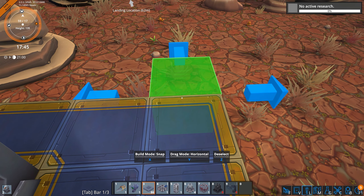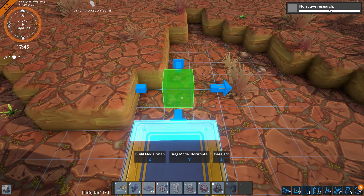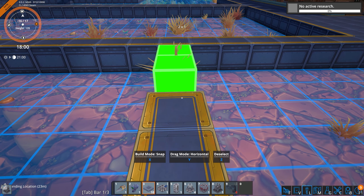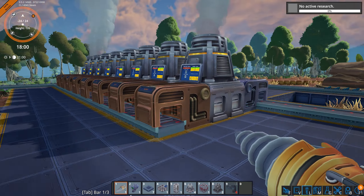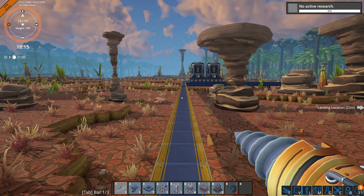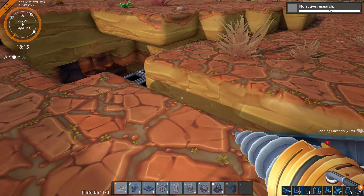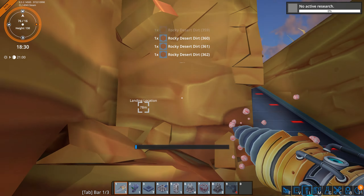We need power — let's just get power real quick to get all this running. Are these still running? Okay, how are we doing here? No power — oh gosh. Ramps don't distribute power.